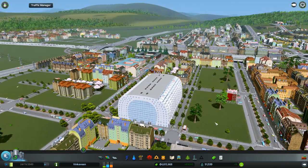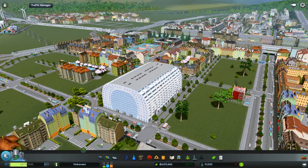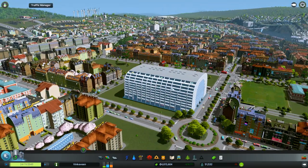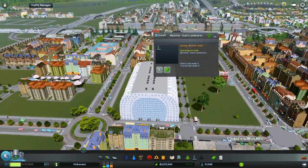This Market Hall is an actual building somewhere in the Netherlands — isn't that cool? And this will generate all sorts of tourists, we hope.